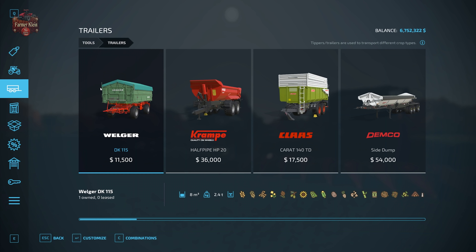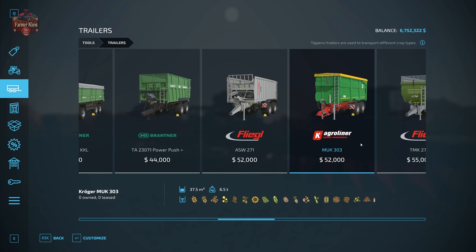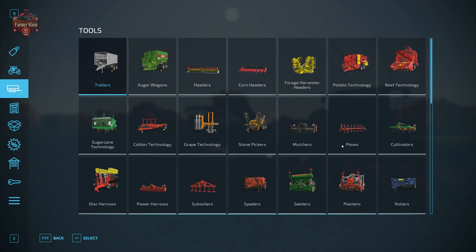As far as transporting your chaff, you're going to want a trailer, and you want to pay attention to make sure it has the chaff icon. Pretty much any trailer can transport chaff, although as you move up the product stack some trailers become more specific — more of a forage type trailer, like the Radium 225, which does have chaff listed. For this video we are going to use the Annenberger Field Liner, which has an interesting trick up its sleeve I wanted to demonstrate.